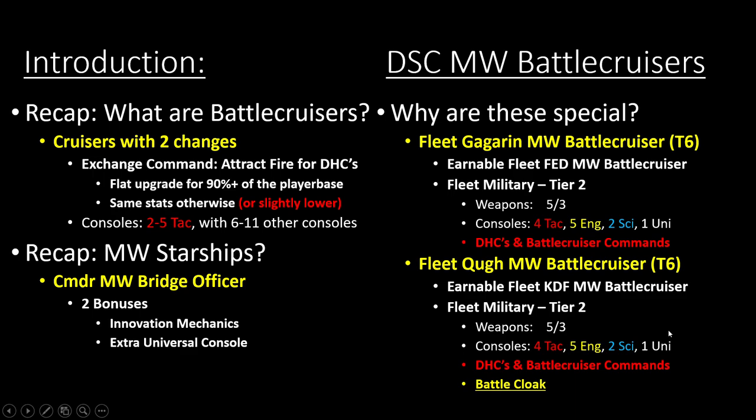Miracle Worker Starships are starships that have a Miracle Worker Commander bridge officer seat that allows them to have the innovation mechanics — which is pretty weak — but because of that, Cryptic also added an extra universal console on top to make it feel worthwhile. With the battlecruisers from this pack, I'm also going to be talking about the fleet versions because the fleet versions are just better. The fleet versions are earnable at fleet military tier 2, which is really really low. They also have five tactical consoles on the ships themselves.